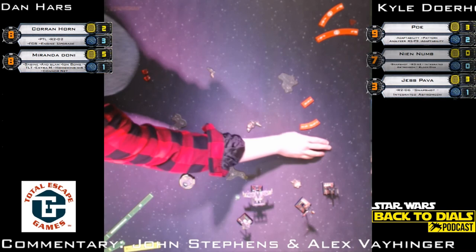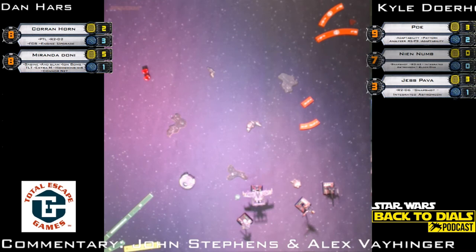Only two dice as Miranda regains a shield. One hit, one evade — no damage. So those ion tokens didn't end up killing Kyle. Poe attacked Corran — Corran naturally evaded everything. This turn's going to be really interesting because Jess is in a precarious position.